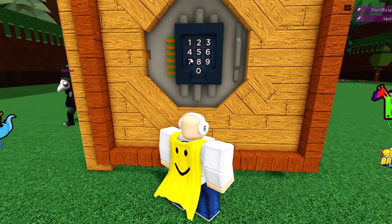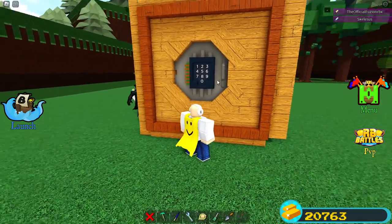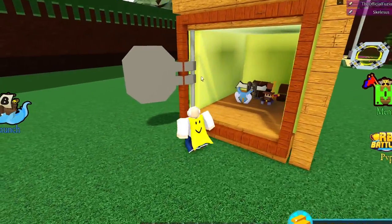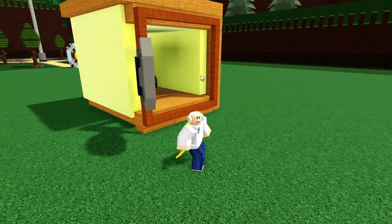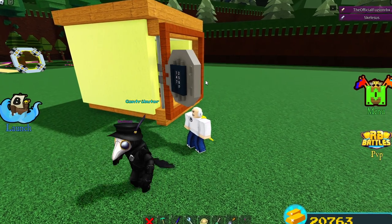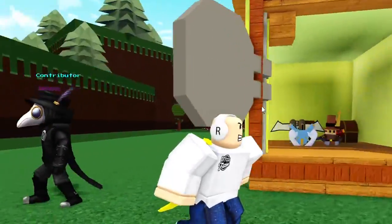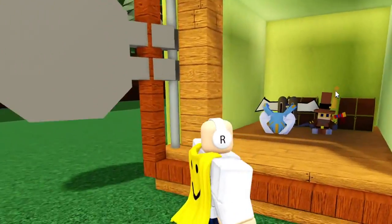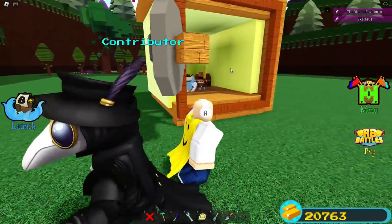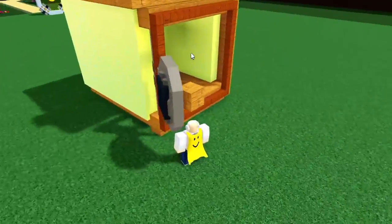Now if we type in seven, seven, nine, eight again — there it goes! You can have collision turned on or off, it doesn't matter. You guys can have your own vault right there. However, you can't actually attach blocks directly to the sides of it — you could probably do it extremely close but not in the way. When you customize your own vault, make sure nothing is touching the door at all, because it'll just look like the code panel itself moves.